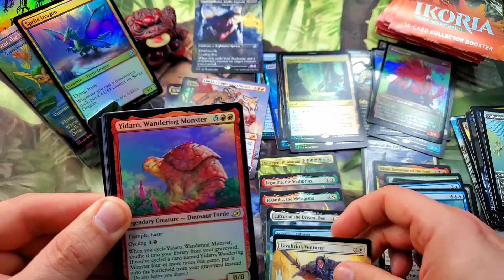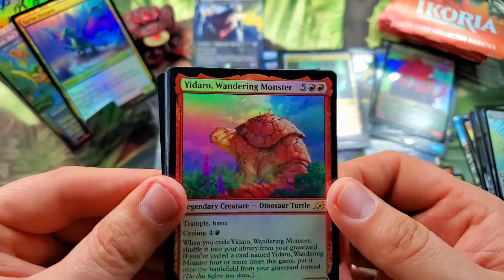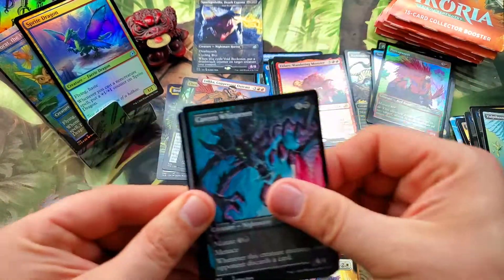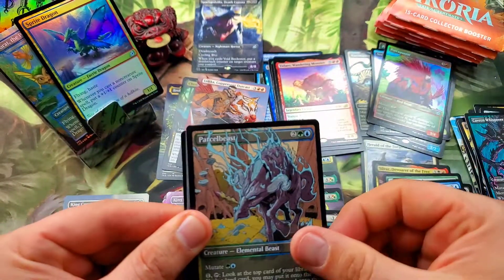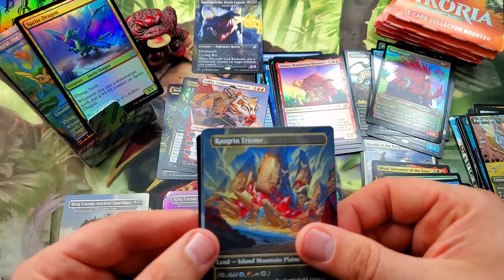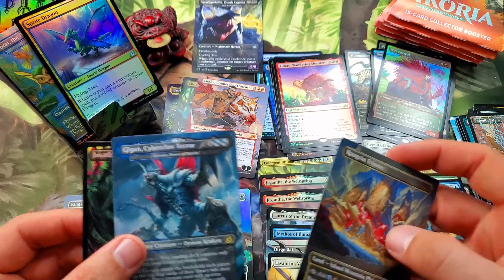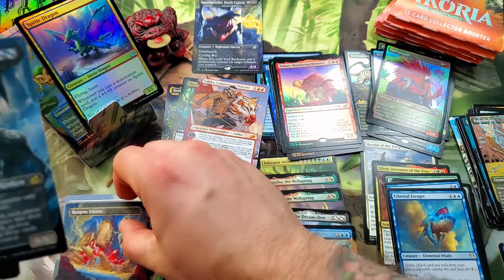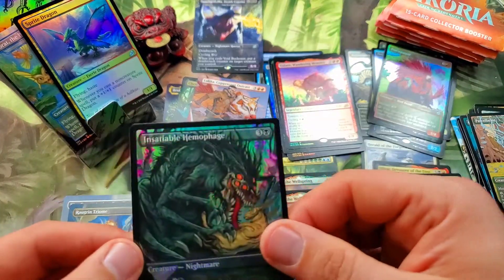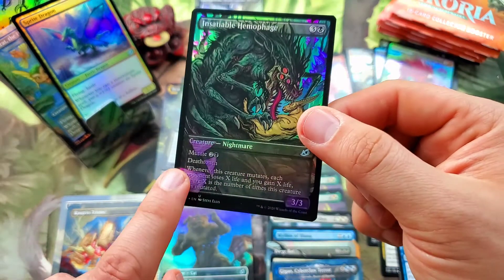Yidaro, wandering monster dino turtle — into a Cavern Whisperer, a Parcelbeast. Oh, there we go — full art triome, Raugrin Triome! Followed by Gigan, Cyberclaw Terror — that's a good combo right there.